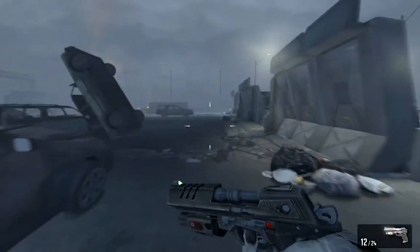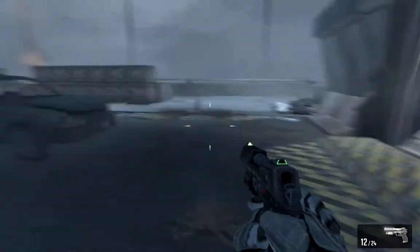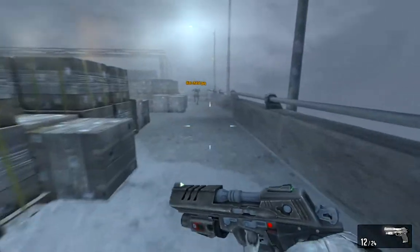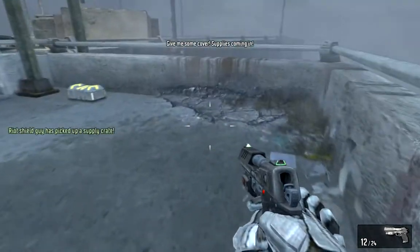Is there always a red crate? There's always a red crate. The crates respawn in between rounds and there's always at least one red. Found the red crate! Awesome. Give me some cover, I'll grab a yellow.